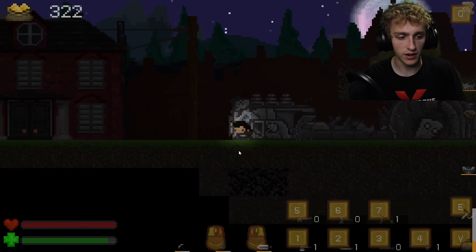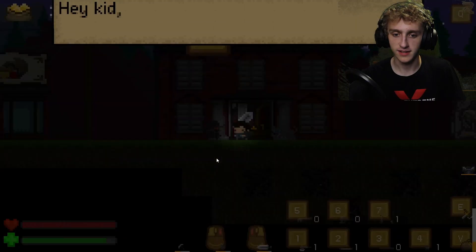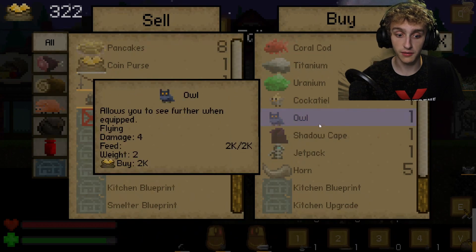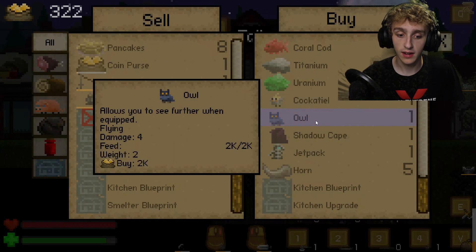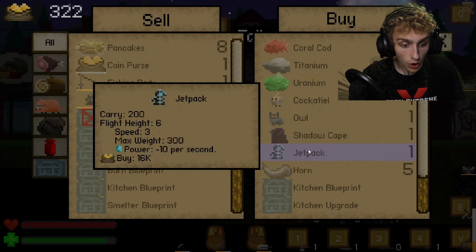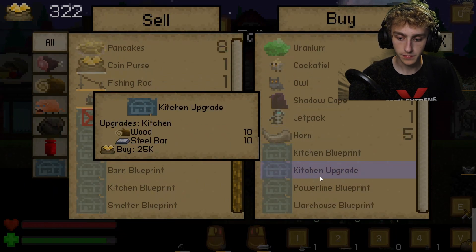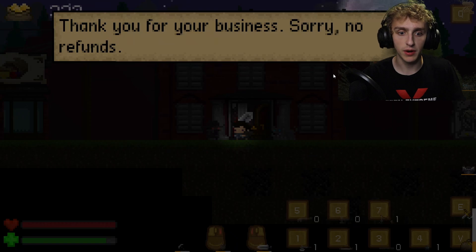It's nighttime — Balto's going to wake everyone up. We have some sort of machine here we cannot interact with. We have an inn. That dude's a little shady. Hi. So we just found a black market dealer and he's selling stuff: titanium, uranium, a cockatiel that collects items, an owl that lets you see further and boosts attacks, a shadow cape, a jetpack for $16,000, a horn, and a bunch of blueprints. I don't know what most of this is, so we'll just keep going. Thank you for your business, no refunds. I didn't buy anything.